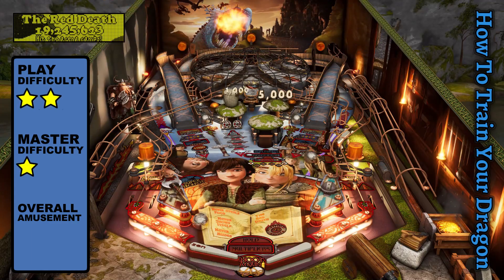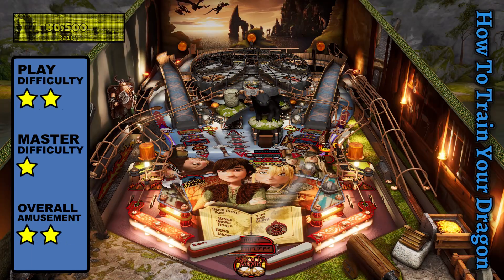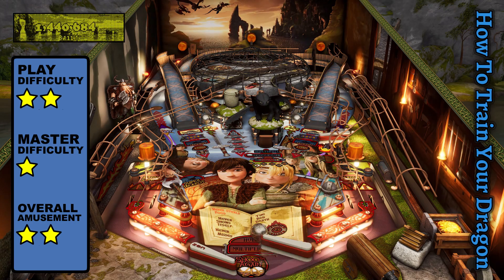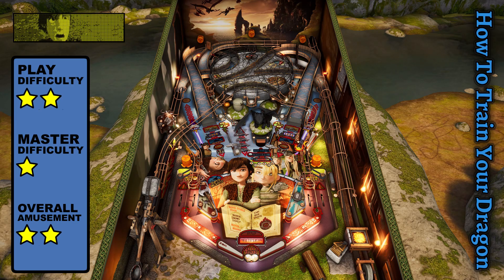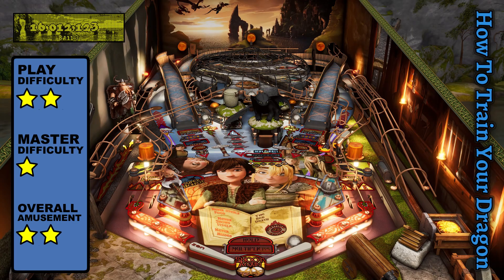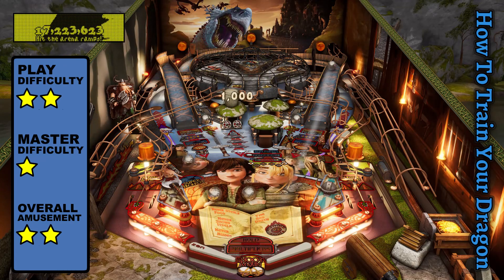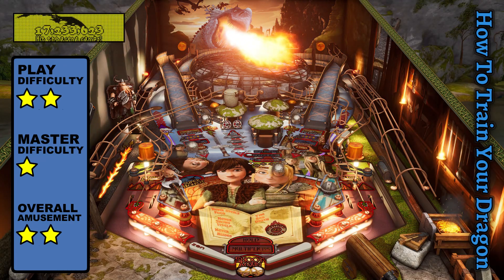How to Train Your Dragon holds the record for the shortest time to reach the wizard round. You need to make two quick shots around the orbit, hit the captive balls in alternating order, and touch the dragon's wing. After all three objectives are complete, the following trip to the multiball sinkhole will begin the finale, which may offer less lucrative scoring opportunities than regular gameplay.